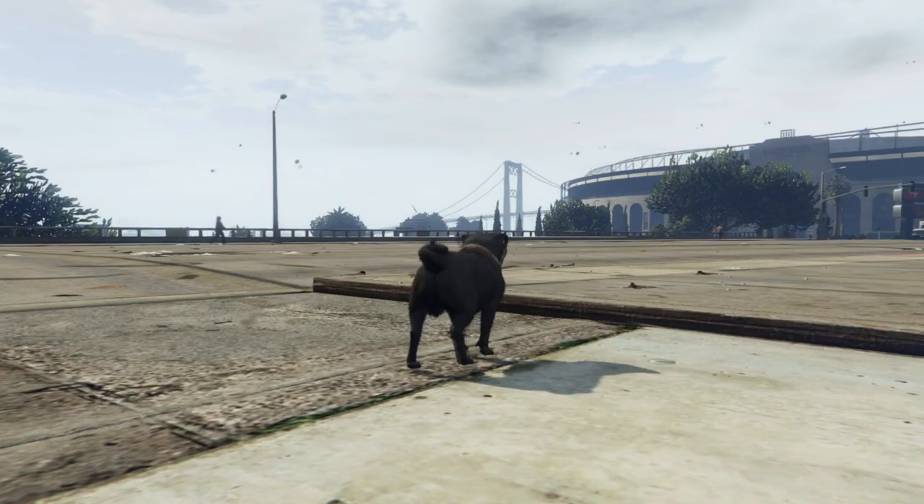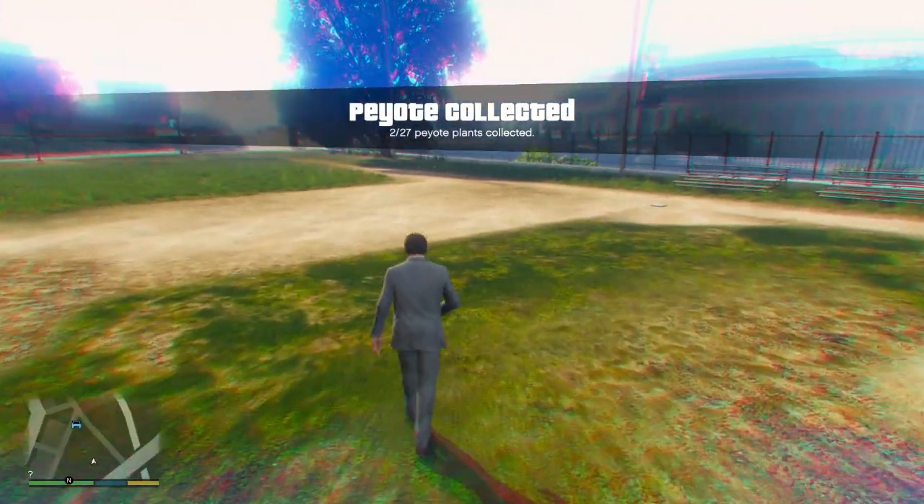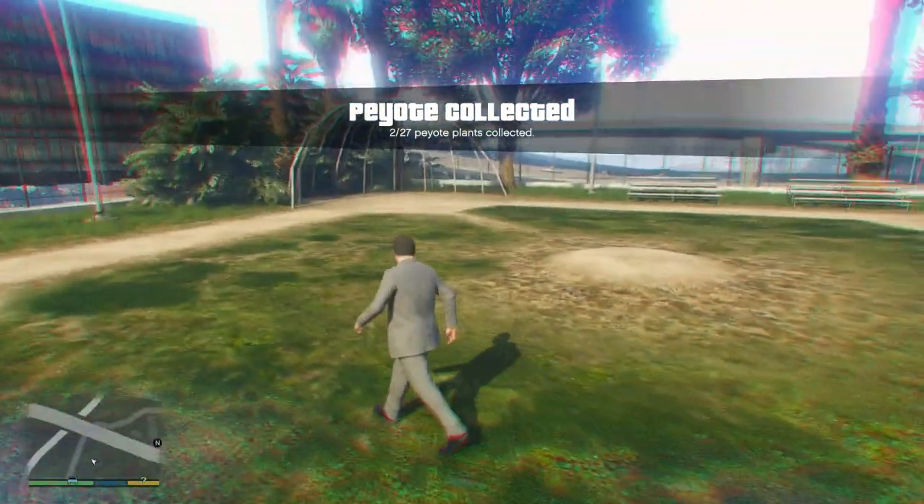If you guys want to check out my previous video from yesterday, where I showed you the first Pato location which was on the top of Mount Chiliad, then the link to that will be in the description, as well as some of my other previous GTA 5 next gen videos. I do hope you guys enjoyed this video - if you did, please do not forget to give the video a like. I'll see you guys in my next video.